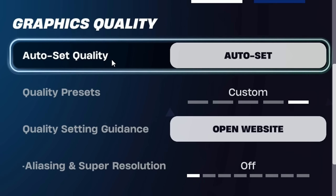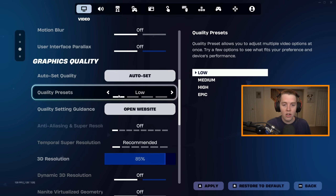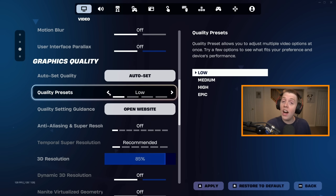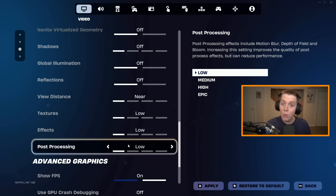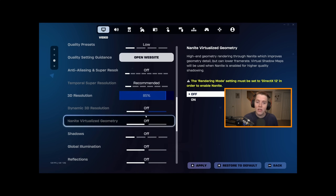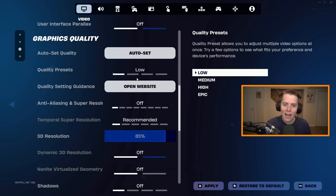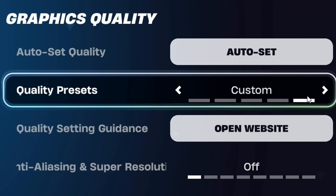Graphics quality: the Auto-Set Quality option — do not ever press this. Quality Preset I have on Custom, but a lot of you probably won't have it and it'll disappear. So to get Custom, set Quality Preset to Low — that's going to turn everything to off, near, or low, which is what you want. All of these should be on the lowest setting possible. The only thing we're going to change to make it go to Custom is: when you change your 3D resolution to 100%, Custom magically appears, and now you have the same exact settings.